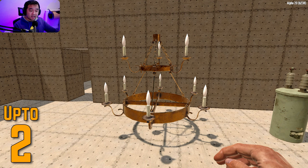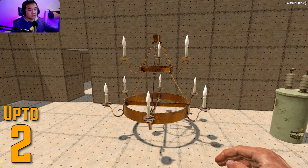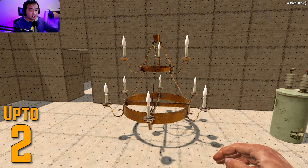Starting off we have the chandelier. The chandelier will net you up to a maximum of two forged steel and you can usually find these in larger mansions — places that have large buildings. You can find them in smaller houses but generally you're going to find these in old Victorian houses and fancy places like that.